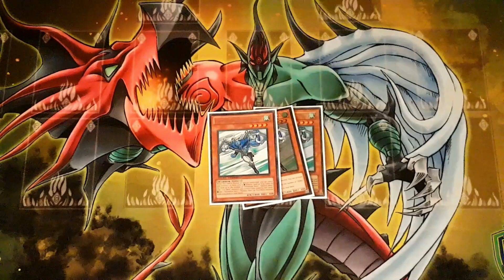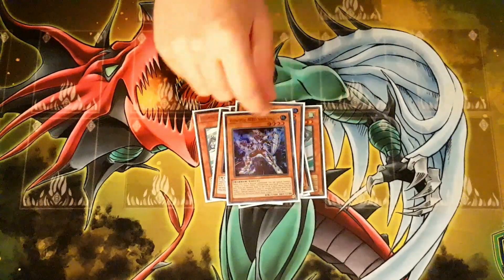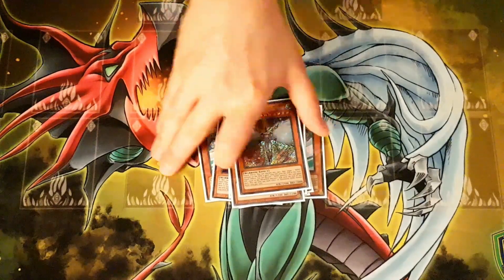Starting off with our 3 Stratos, 2 Shadow Mist, our Liquid, we went up to 2 Solid so we can open the combo, our Neos — that's it for the Elementor Heroes.